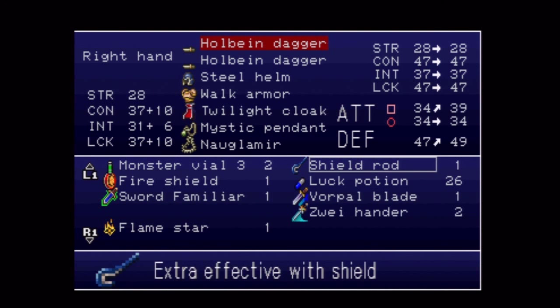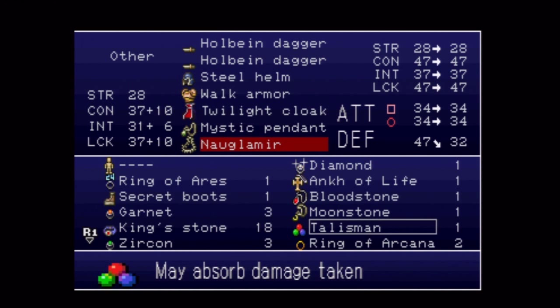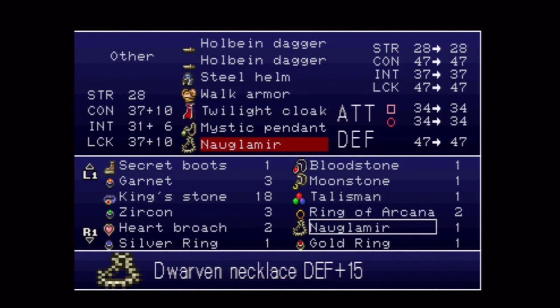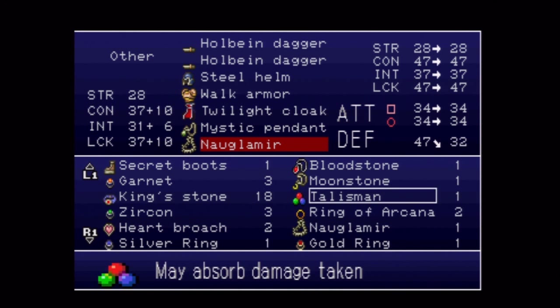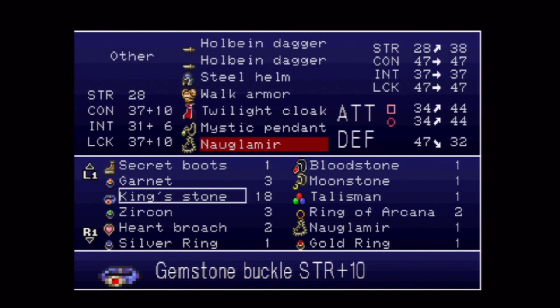The two accessories I picked up: one is from the Cave Trolls in the Caverns — it's stronger than the Necklace of Jay, because the Necklace of Jay is only plus 5 to defense, and this is plus 15. The Heart Broach is from the Dodo Bird as well, and it reduces the heart consumption of your sub-items — I think it reduces it by half. As an example of how long I farmed the Vorpal Blade, in that same room are Tiny Demons, and their rare drop is the Kingstone — you can see I have 18 of them.